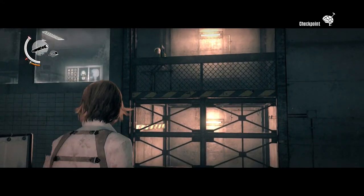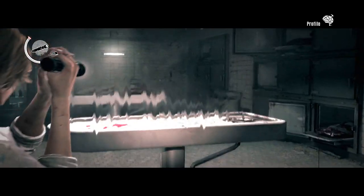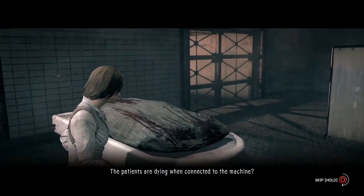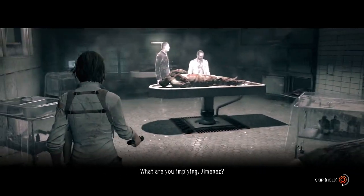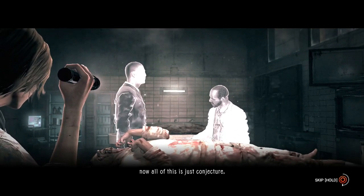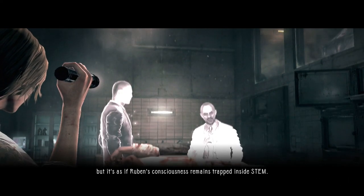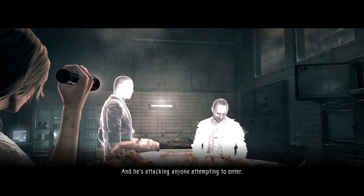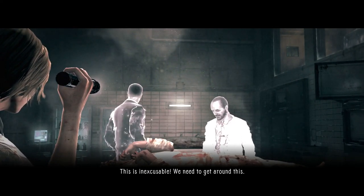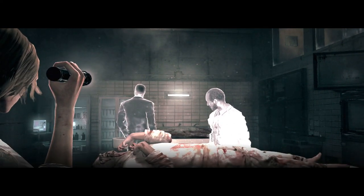And there he goes. Now we're going to unveil a body on this desk and that will trigger a cutscene. The patients are dying when connected to the machine. What are you implying, Jimenez? After what you did to him, now all of this is just conjecture. But it's as if Ruben's consciousness remains trapped inside STEM and he's attacking anyone attempting to enter. This is inexcusable. We need to get around this. We can't have come all this way for nothing. Ruvik.